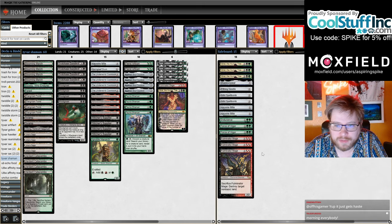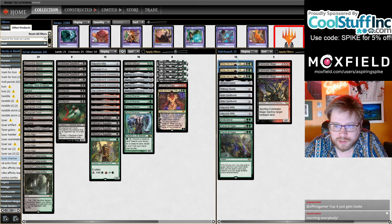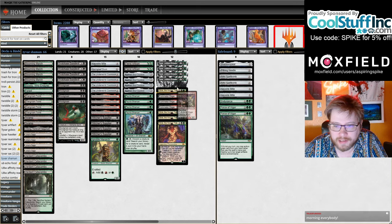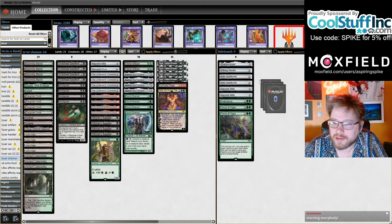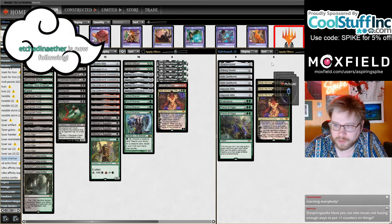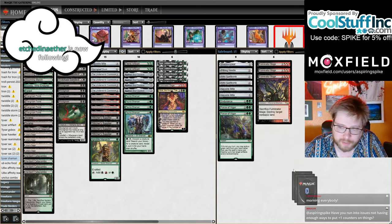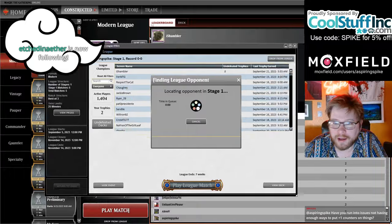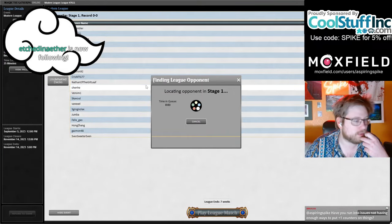It's so tempting to just have 12 three-drops and go all-in, but it makes more sense to board into Fulminators in the matchups where they're good, board into Grist when that's really good, and accept that neither are good in every matchup. So I can just board them in when they are good.